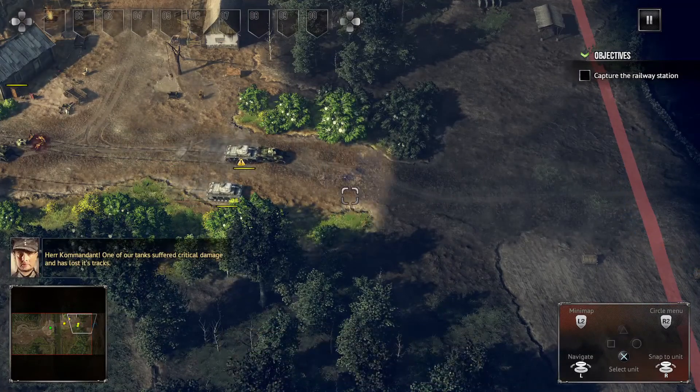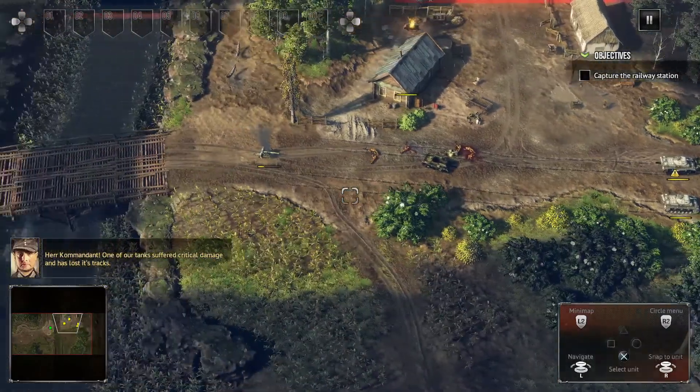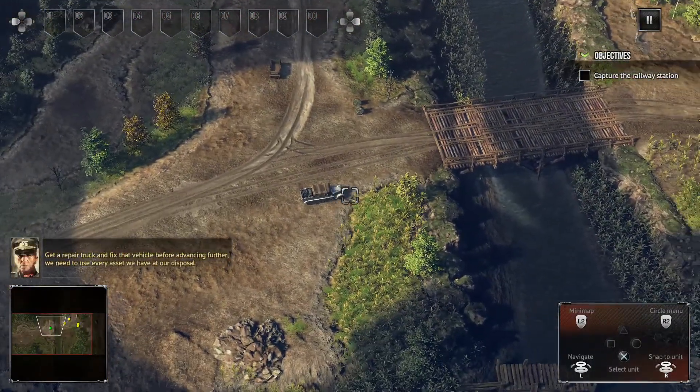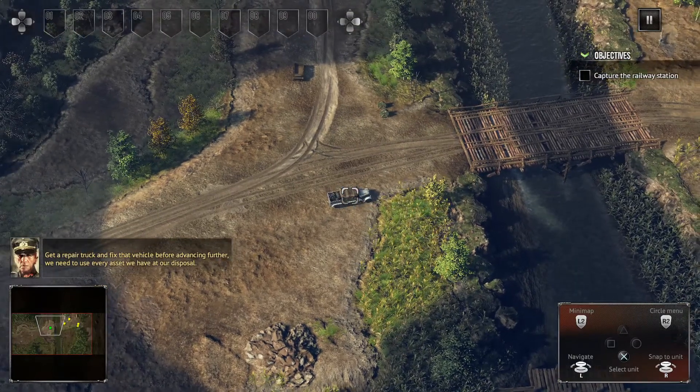Herr Commandant, one of our tanks suffered critical damage and has lost its tracks. Get a repair truck and fix that vehicle before advancing further. We need to use every asset we have at our disposal.